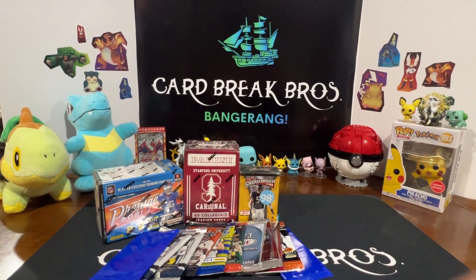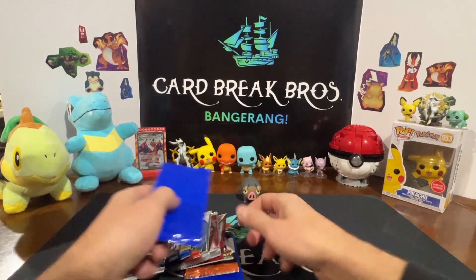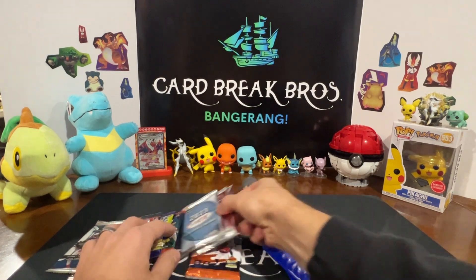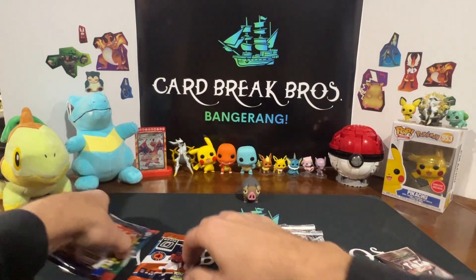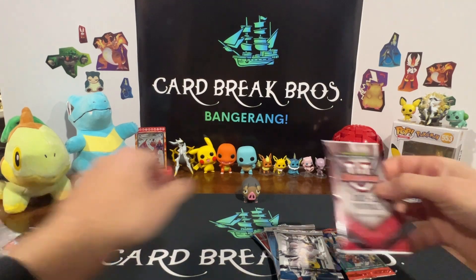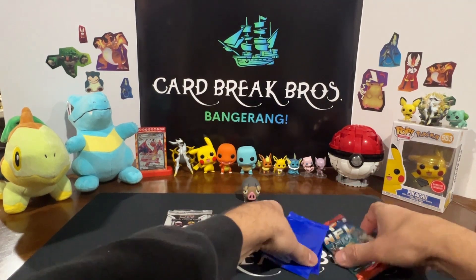We got a bunch of stuff here guys, so I hope you got some patience - this might be a relatively long video. We've got to show all of it to you. To get started we're going to start with these mystery blue packs because I don't know what's in them. We'll crack into the Sage, the pro picks, and then we'll save some of the Optic. This NFL 5 we'll open but I don't think that's anything cool.